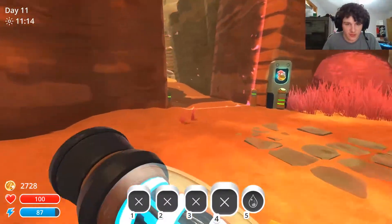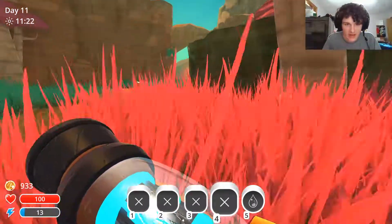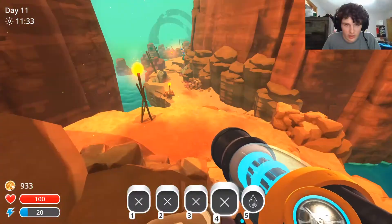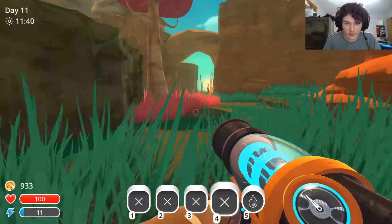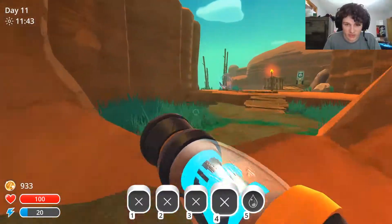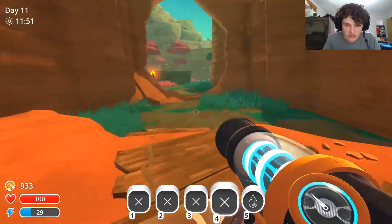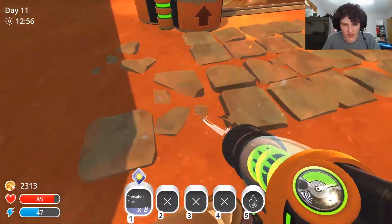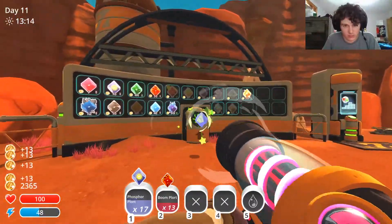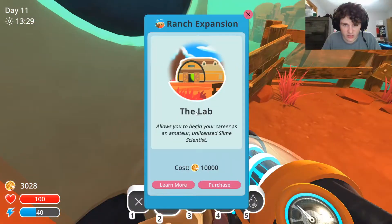I'm gonna unlock this section right now because I can. Let's see what's over here — a teleporter and a brand new section of farms. I can go exploring this way! Maybe I've already explored there, but we have all this unlocked and can have more slimes. This is something I want to unlock — look down there, that's water slime territory. I need 5,000 for that — jeez. This section back here also needs to be unlocked and it's gonna be more expensive.